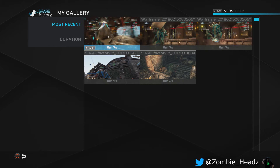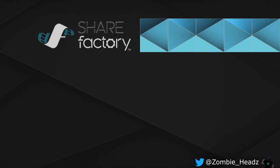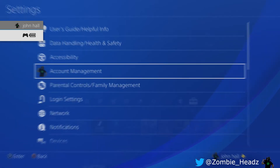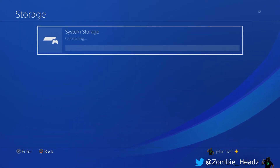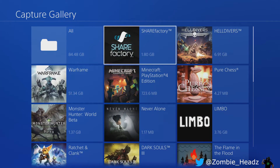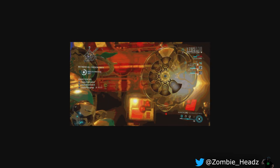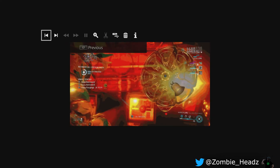Let me show you one final thing on these GIFs — the properties. Come out of ShareFactory, go up to Settings, come down to Storage, click on that, click System Storage, go down to Capture Gallery. You'll find all your GIFs here under the ShareFactory icon. This is the GIF we just made. Click X on the one you're viewing, and you can hit square to zoom in on it — though you can only do that in the storage area, not in the ShareFactory gallery.